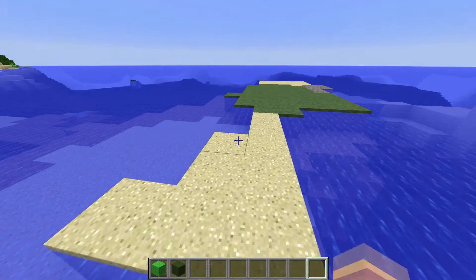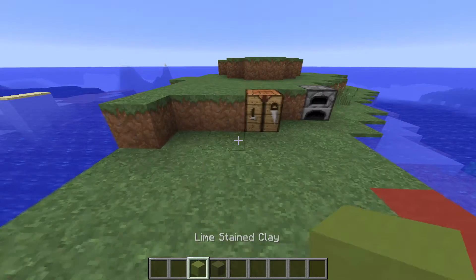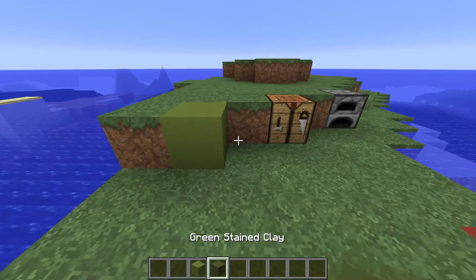Number one: green wall. Number two: green clay.